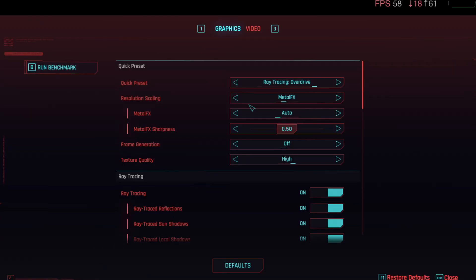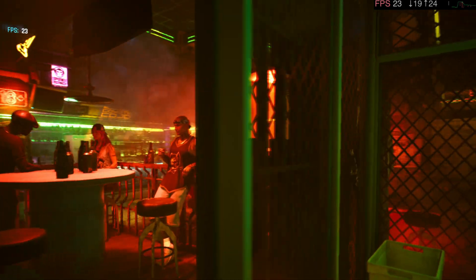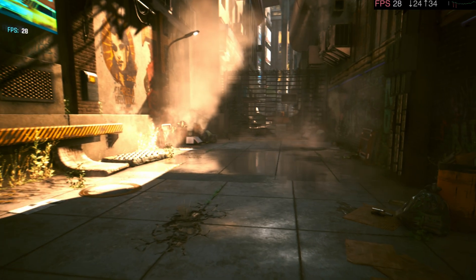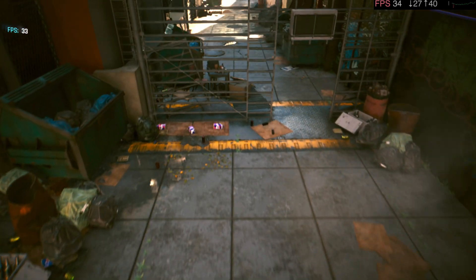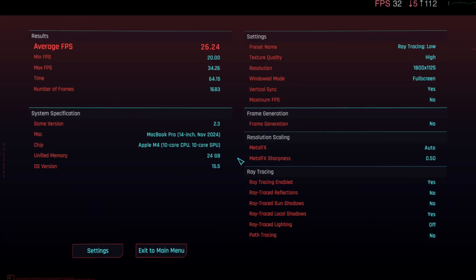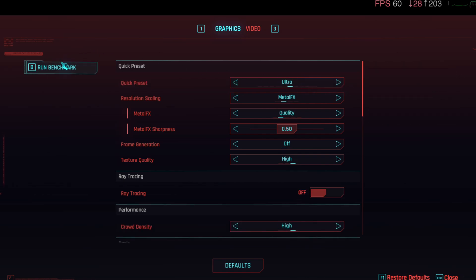Let's take a look and see if ray tracing on low is even doable, or if ray tracing is something we'll have to turn off completely. On ray tracing low, it seems to be hovering around the 20s and early 30s when we get to the outside section. Scrubbing through to the results — 29. If you really did want to play with ray tracing on, you're looking at around 26 frames per second. Doable, but still not ideal.